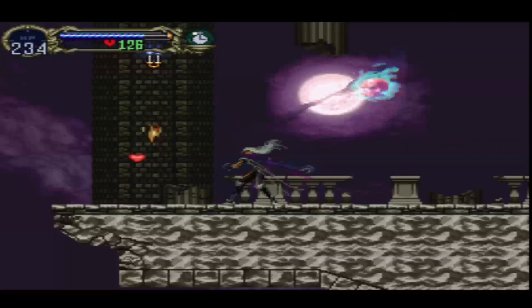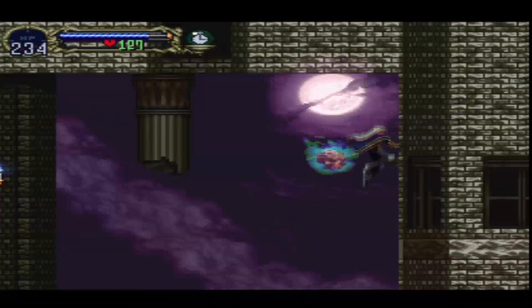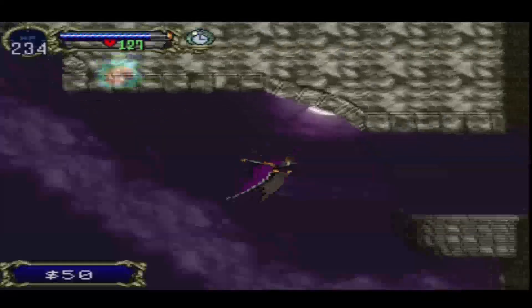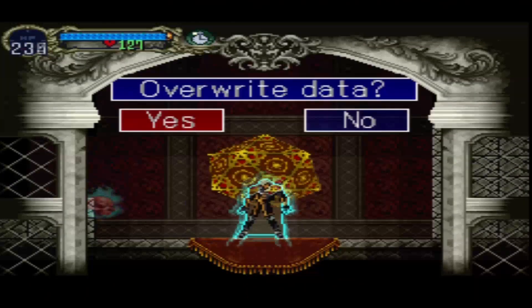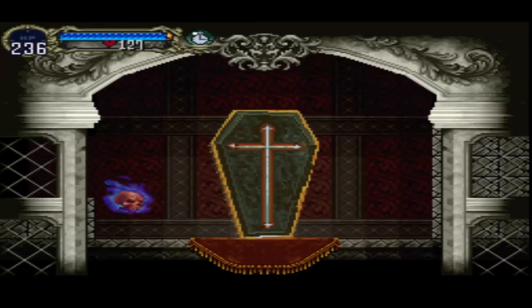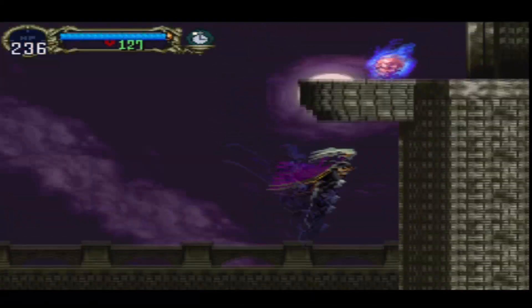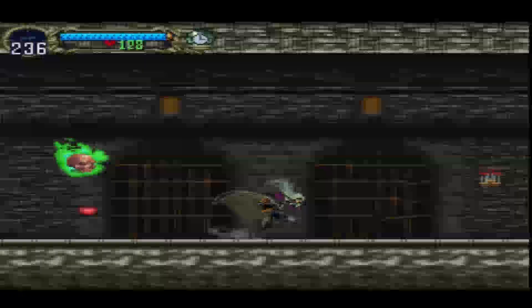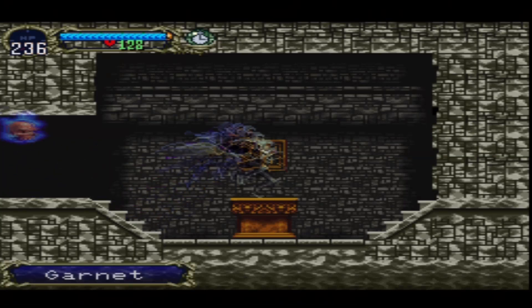In here is supposedly the next familiar — I want that familiar so bad. The thing is I'm not entirely sure where it is; all I know is that it's somewhere here. I want to collect everything I possibly can. Down here is the next area, which isn't too impressive — a couple of hearts, a bag of money, a prisoner, and a garnet of all things.